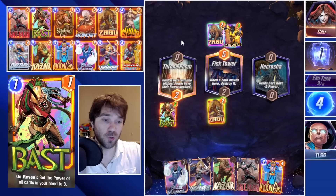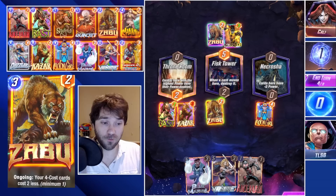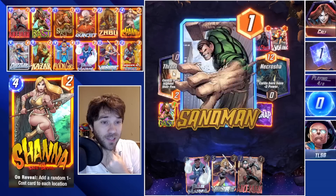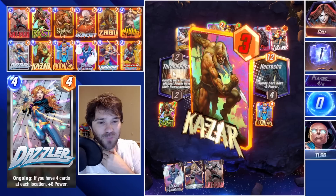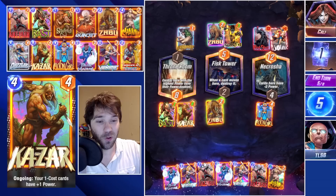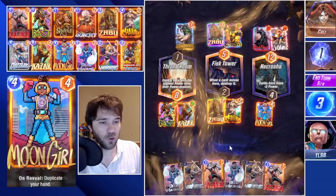With Dazzler and Shanna it makes Zabu worthwhile to run. We throw Moon Girl and Kazar onto the board — I don't necessarily care if Kazar gets doubled, but I do care about being able to flood the rest of the board, giving us two Ant-Men to throw in. Sandman is not great for us. The most ideal play line is Valkyrie in the Red Skull lane — we'll right-size theirs to three, but Red Skull gives us a little bump. We throw our Shanna onto the board.